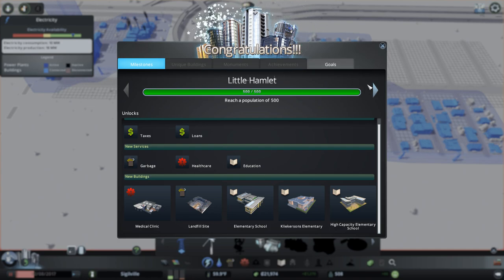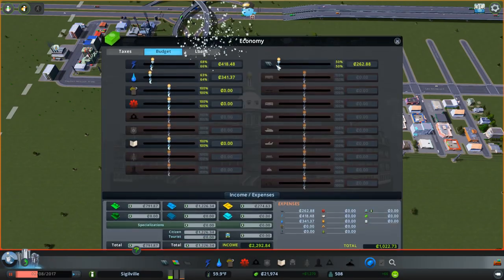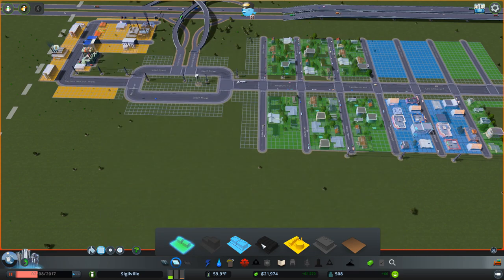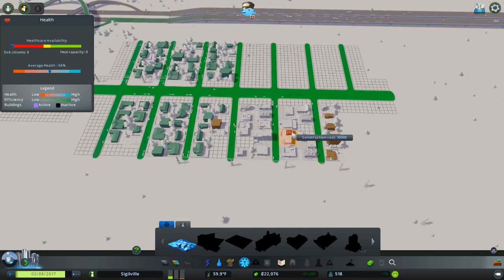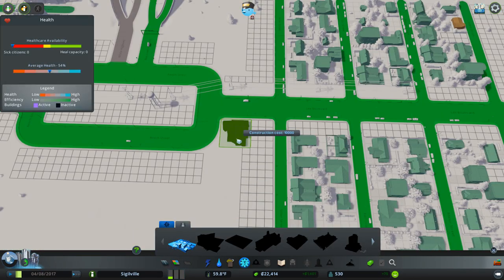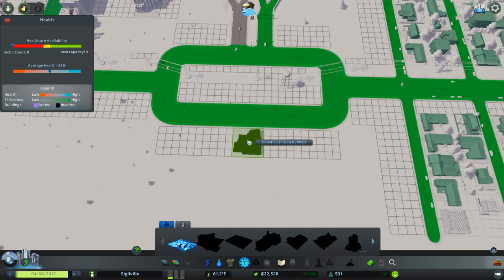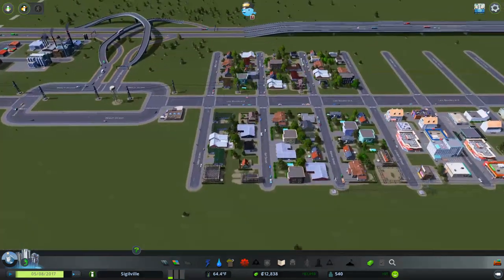Little Hamlet — a population of 500! So now we can put down garbage, healthcare, and education. We can't buy a square yet. Let's put taxes up to 11 because we need to make money. I don't think we can do high-density stuff yet so that's fine. Healthcare — they're going to want that. I want to put it maybe over here so they can quickly get to the roundabout. If they need to get out onto the main road, that's fine. That'll keep everybody happy.